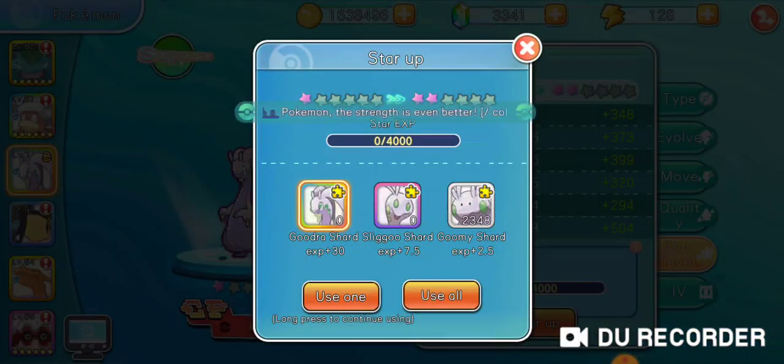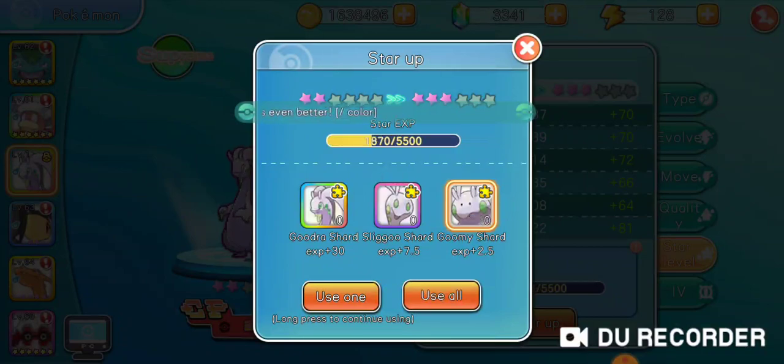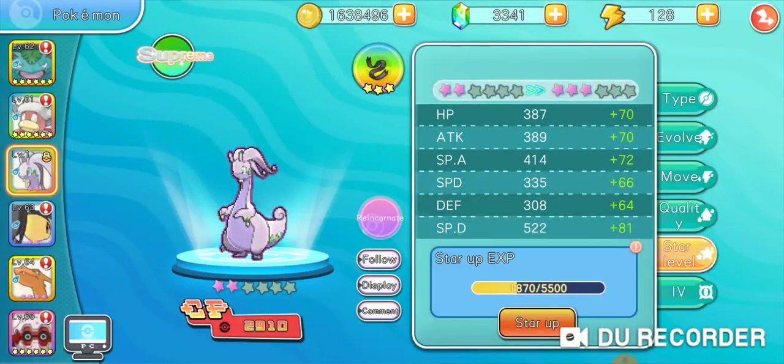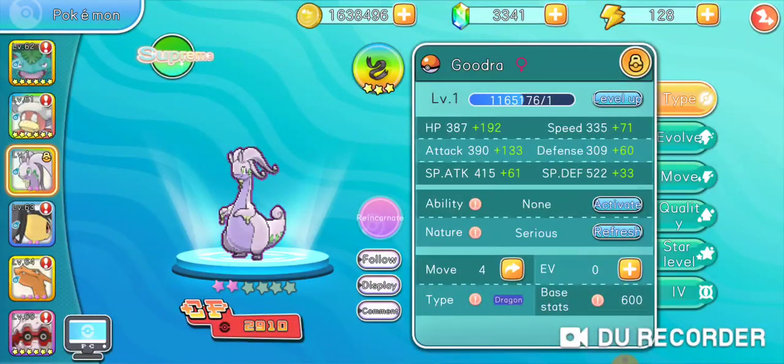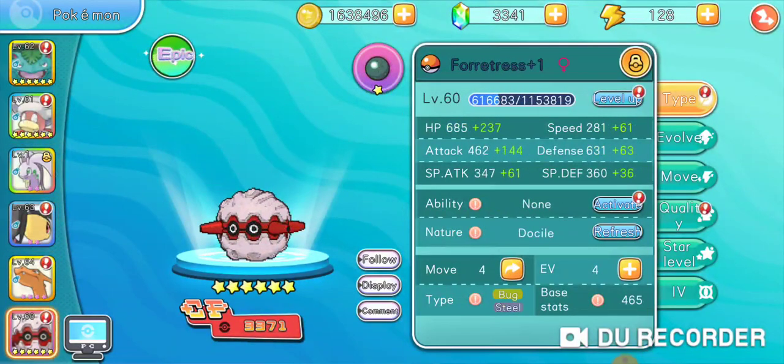Let's see how much star level I can do — boom, star level two, there we go! If you didn't know how I star level up my Goodra, I just do rare-to-normal shard replacement and do seven to twenty-one each time just to keep the gold as efficient as possible. I rebirthed my Goodra — I still have to decide if I'm going to do Sap Sipper or Hydration, I haven't decided that yet but I will soon.